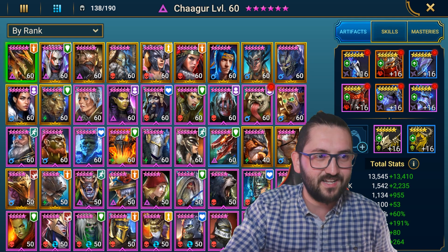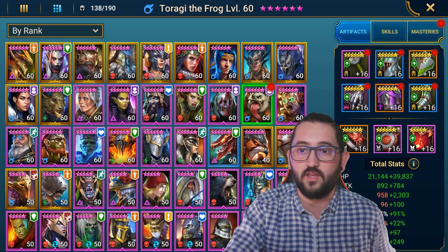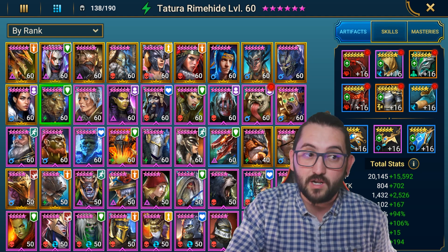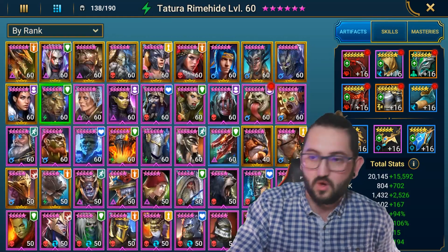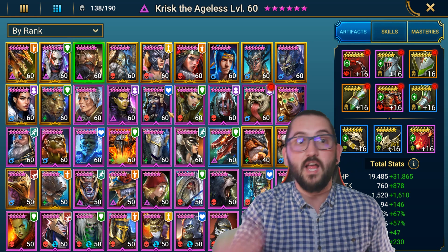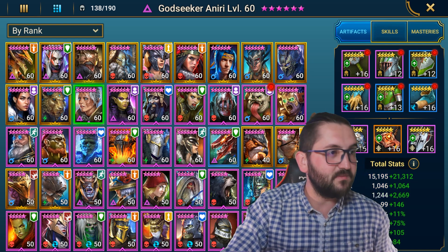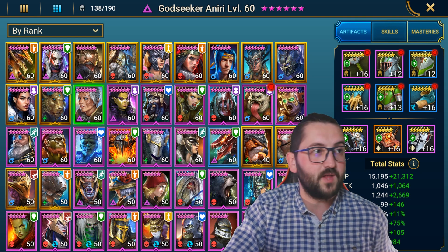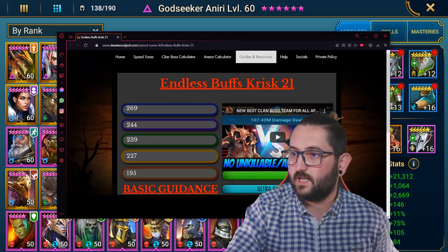If you have a look at the champions we have, we obviously have a Krisk, a Geomancer, Skull Crusher, Toragi. We have the possibility of building a killable comp — basically a defensive comp — since we don't have any easy unkillable options. So since we have Krisk and he's a monster for clan boss alongside the other ones, let's see what we can build.